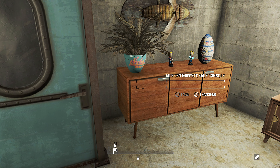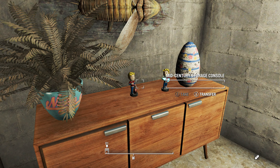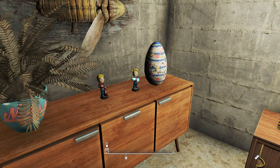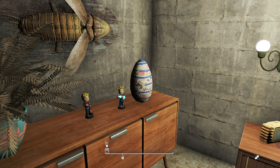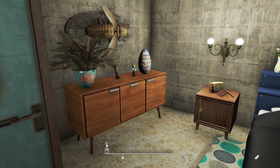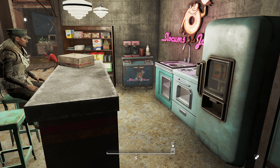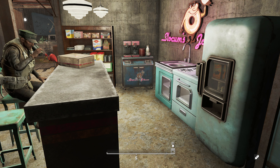I got the Nuka Cola pack from the Creation Club. I don't remember what mod gives you these little bobblehead figurines and the Easter eggs — I think it's Creative Clutter, but I'm not sure. It's pretty cool. And then coming over here, we've got our kitchen. I have the Slocum's Joe pack from the Creation Club, that I paid for.